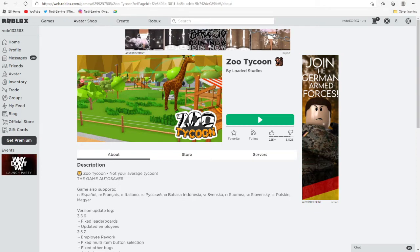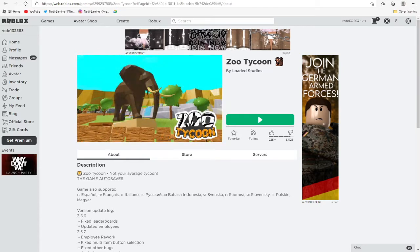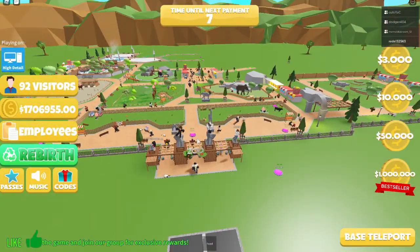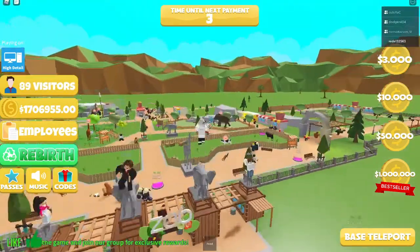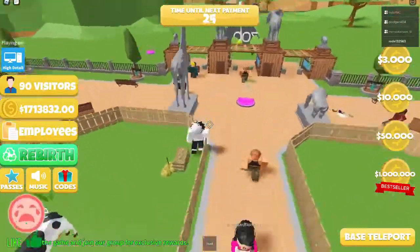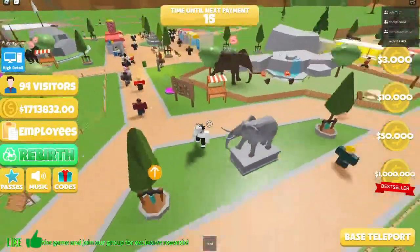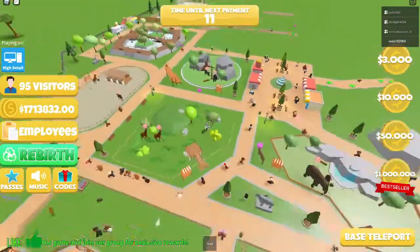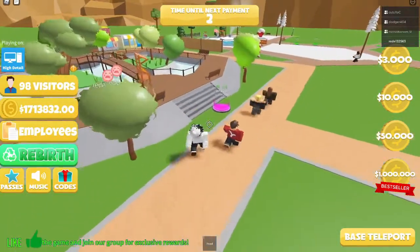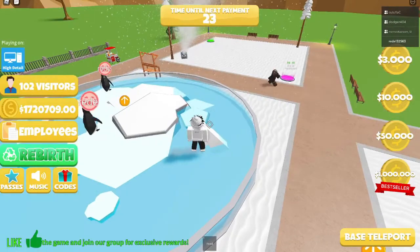Welcome back to another video! Today I'm playing Zoo Tycoon — this is part two, a lot of people wanted me to do a part two. Me, mermaid, dodger, and Mike are in the game. If you haven't watched my first video, basically I worked on the zoo a lot — I got an elephant, giraffe, horse, gorillas, alligators, and penguins. We're almost at two million dollars right now, and the next video will be about the tour.